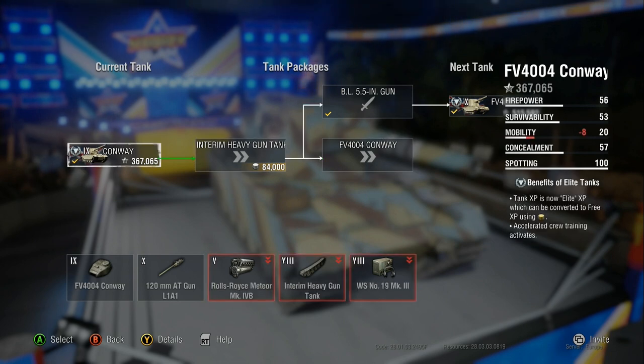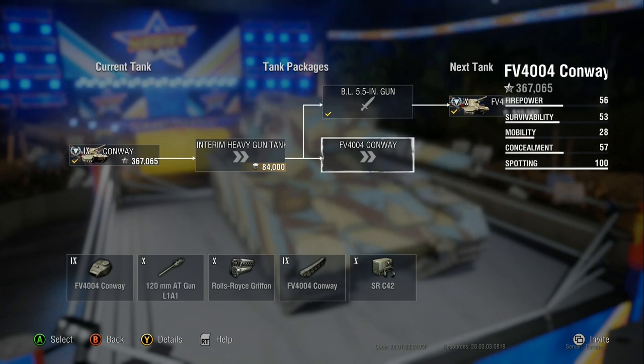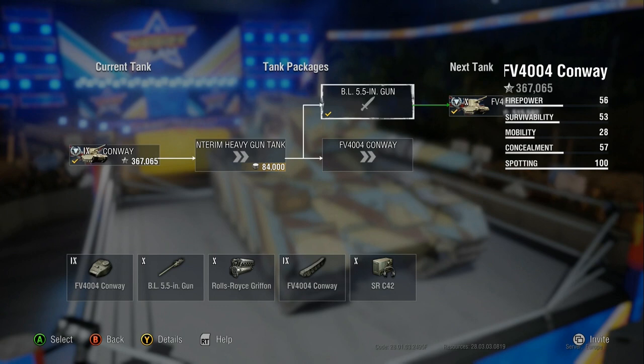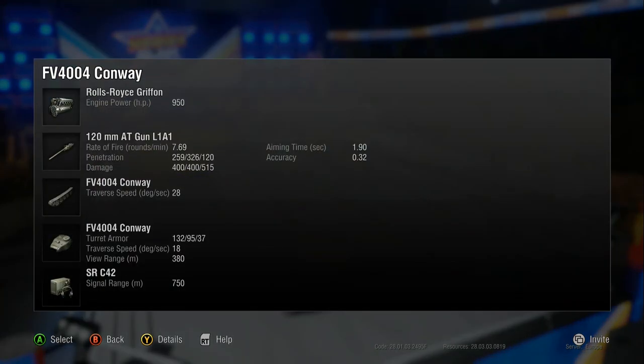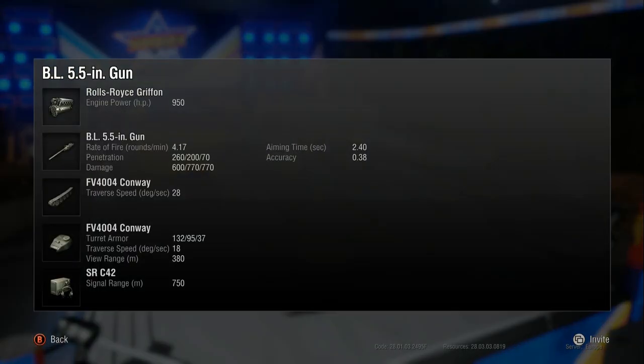You get the 120mm AT gun L1A1 and the BL 5.5 inch gun. You get the 120mm stock and you have to unlock the BL 5.5 inch to unlock the FV4005. The 120mm is definitely better than the 5.5 inch. The DPM on this thing is second only to the Tortoise - it's unbelievably good. 0.32 accuracy, which sometimes it really doesn't feel like 0.32 - it does love a good miss sometimes.